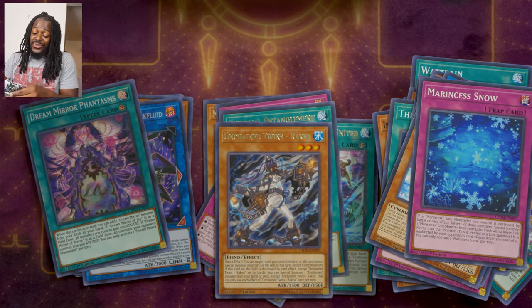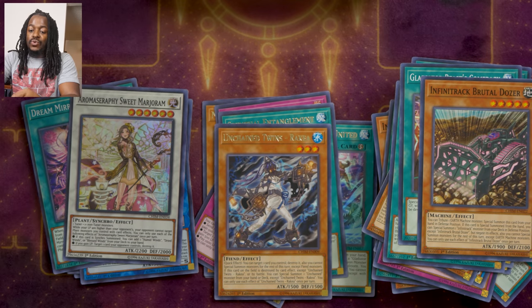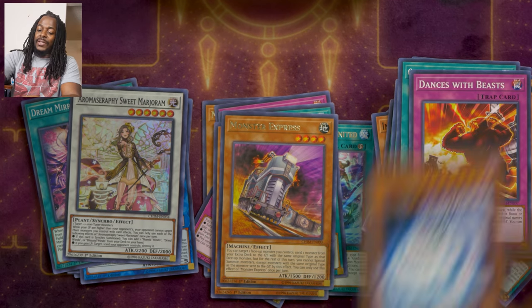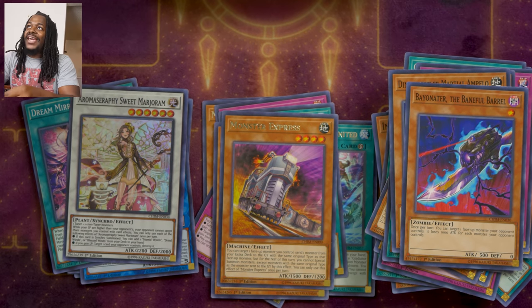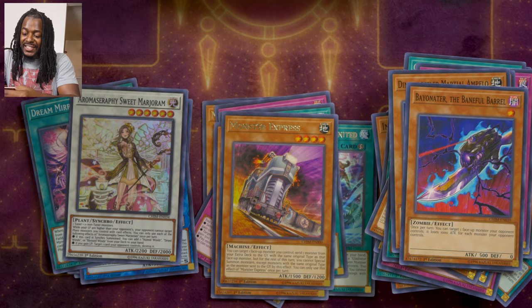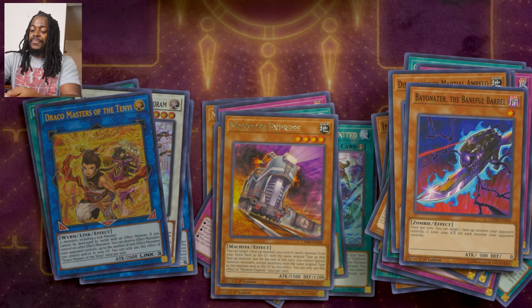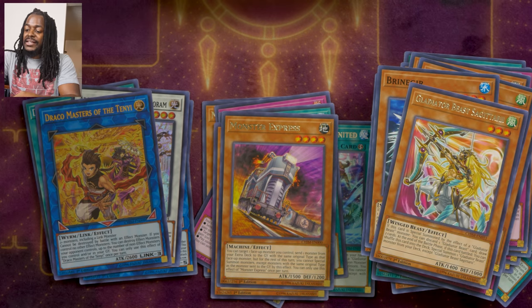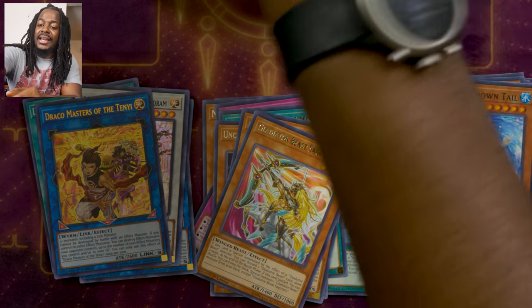Going into the next pack — we got the Blue Tang! Watt Train, Comeback, Infinite Attract, Brutal Dozer, Monster Express, Dance with the Beast, Galactic Spiral, Dino Wrestler, Marshall Emelo, and another Bayonetta. It seems we haven't gotten to our Ultras yet — that's what I'm really excited about. A Gladiator Beast rejection is fine but I will take this card. Draco Masters of the Tenye requires two monsters including a Link monster, cannot be destroyed by battle with an effect monster, and if you control no other monsters you can destroy effect monsters your opponent controls up to the number of non-effect monsters you control and/or in your graveyard — once per turn. I like that card. Aramage Laurel, Mimicryl Bringer, a Gladiator Beast Sagittary, and Bayonetta is actually our rare. The Gladiator Beast trap card I can't say — Papalillion — and a Crown Tail.